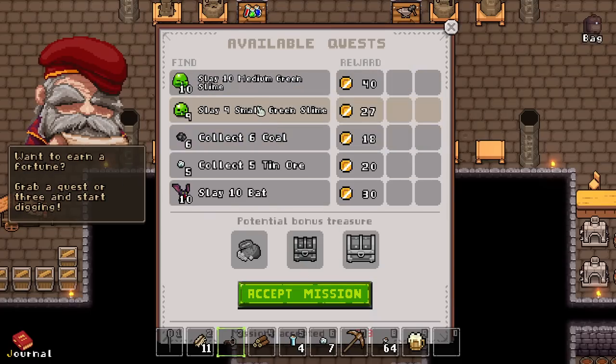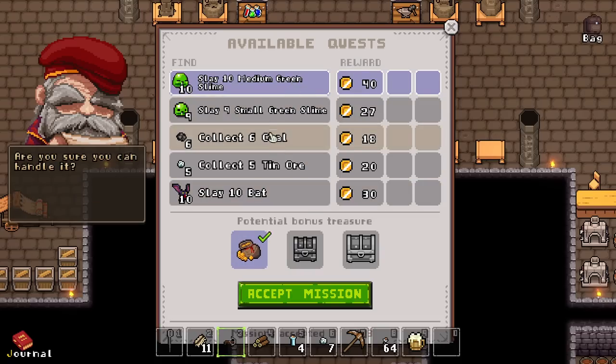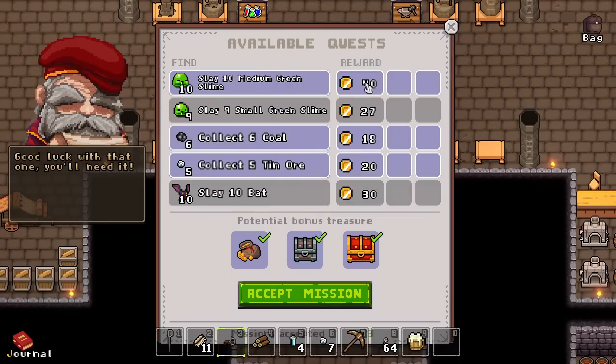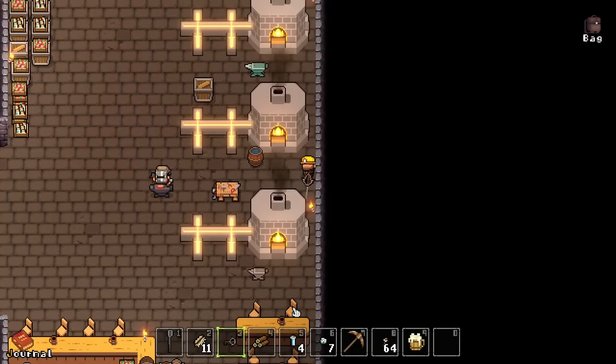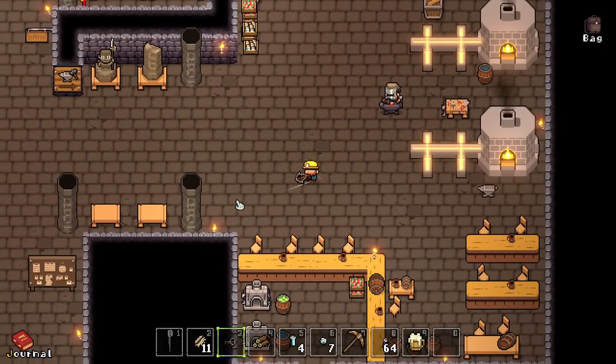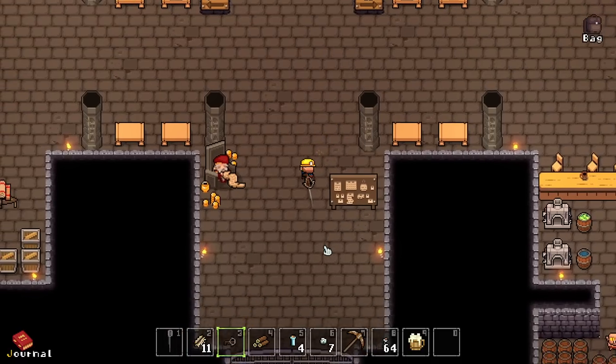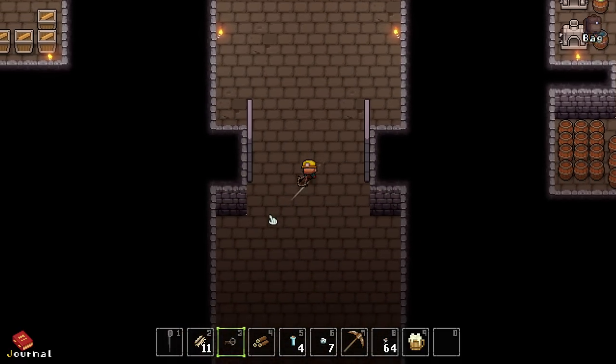I need only one. Ten medium green slimes, nine small. Go big or go home. Let's do like one, two — we can only have three. We'll do the big one and then go for some actual mining — a little bit of a mix. How did I get up here? Oh well, down we go with a full inventory.